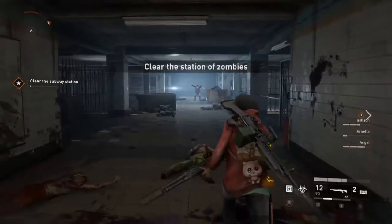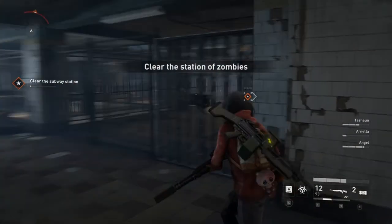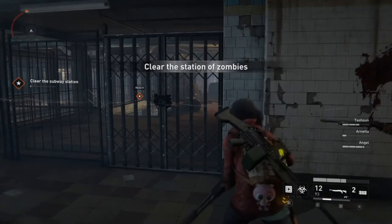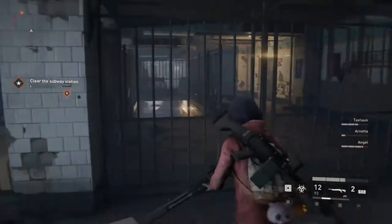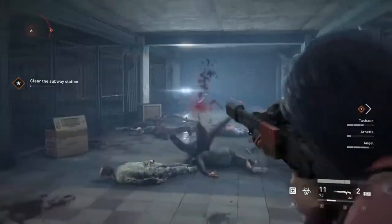Once you get into the subway, you can kind of just hold this hallway. It's really safe — you'll likely not take any damage from zombies. Just line up and form a firing squad and you can defend pretty easily. The zombies from the subway will just come to you, so don't bother running over there to go save the train driver.